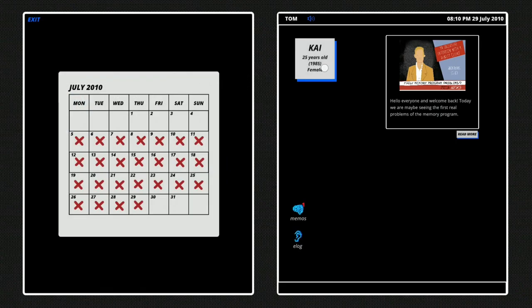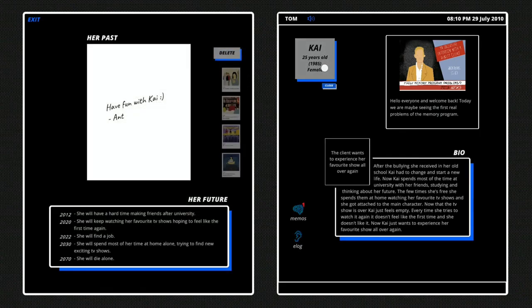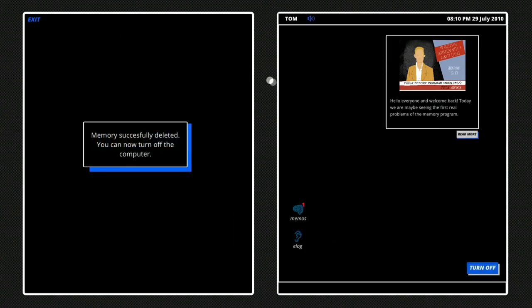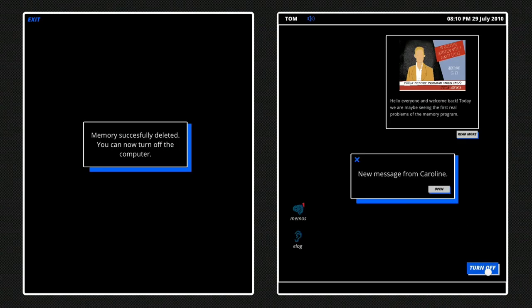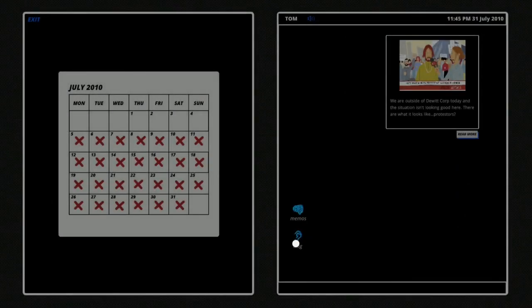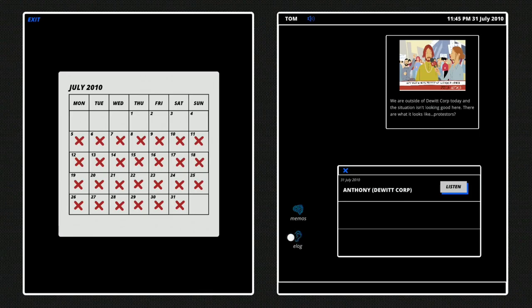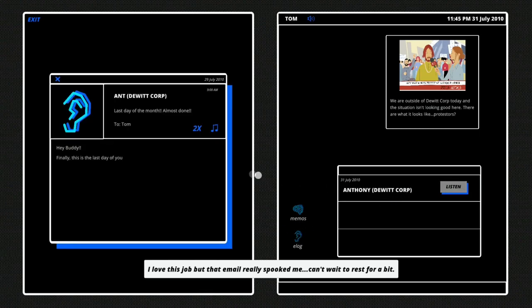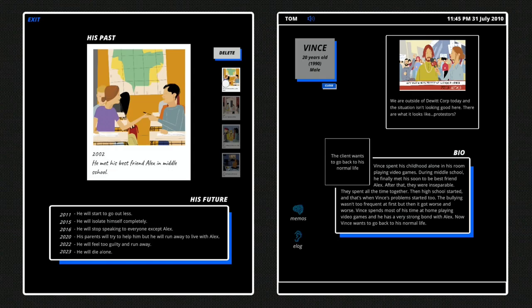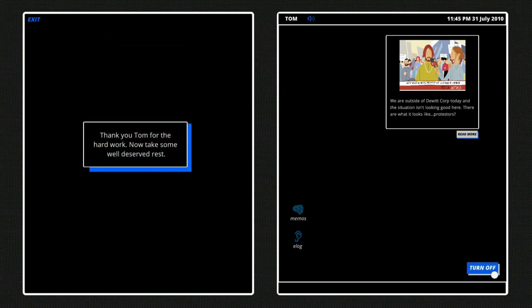Select Chi and delete the first picture. Turn off and start Day 27. So select E-Log again, click on Listen, close the window, select Wins, delete the first picture, turn off and select Leave.